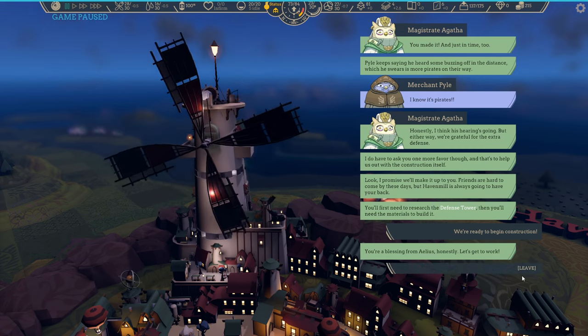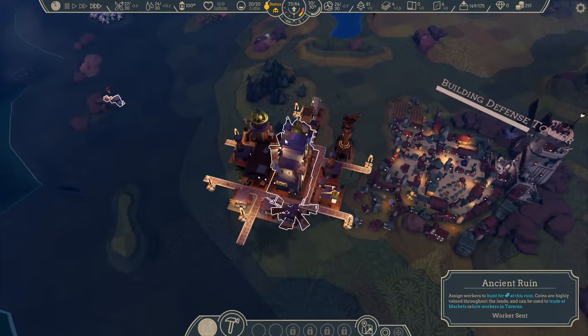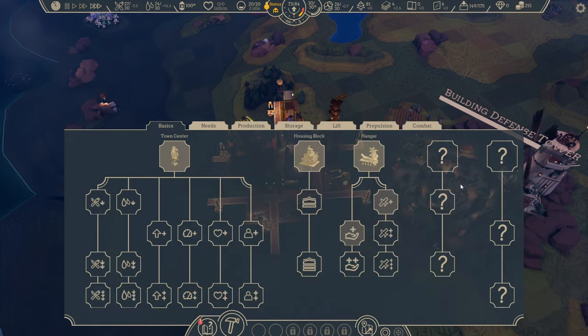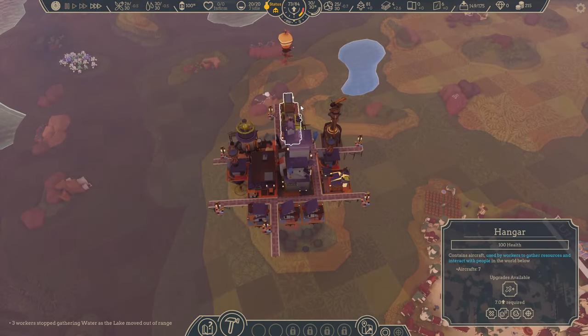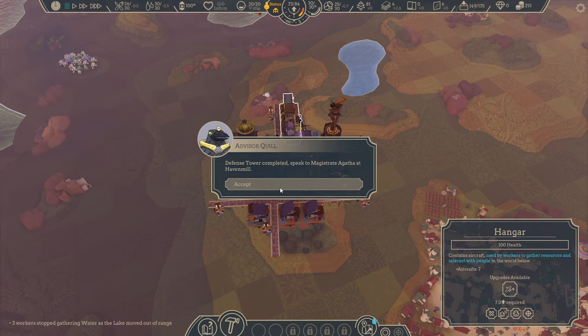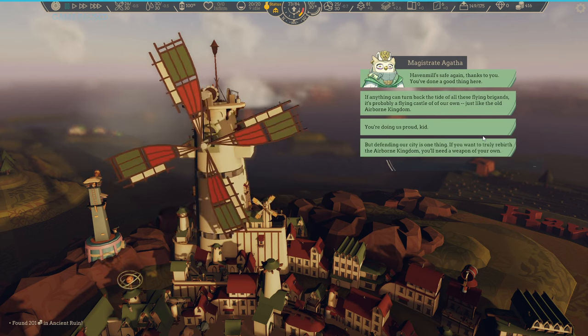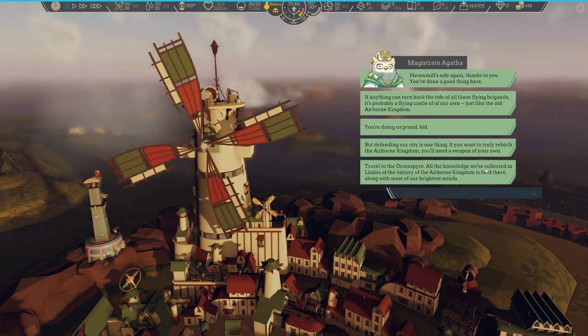We go back to Magistrate Agatha and we have other things to do — building their defense tower. Once that's done, we can move on and we get a reward for that, which is good because we need the money to unlock buildings. There's mention of the old Airborne Kingdom again. We'll need a weapon of our own. It's been a while since I played Airborne Kingdom, so I don't recall how different the mechanics are, but they seem fairly similar.